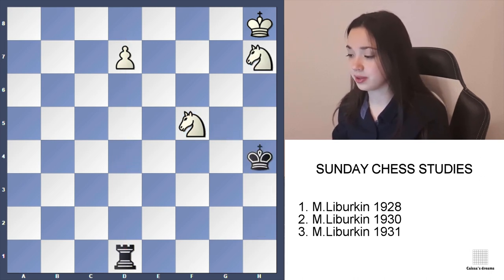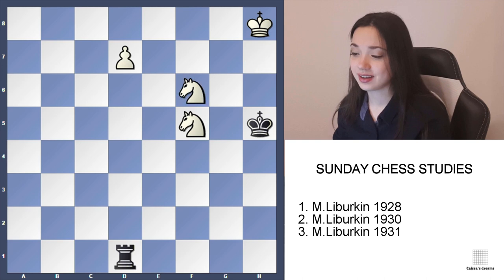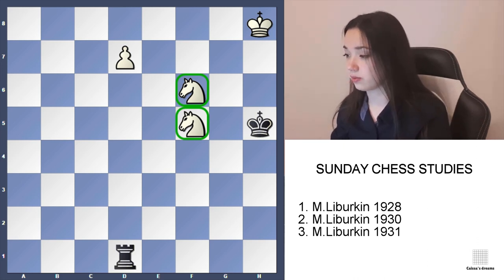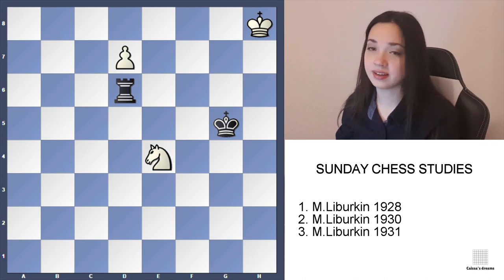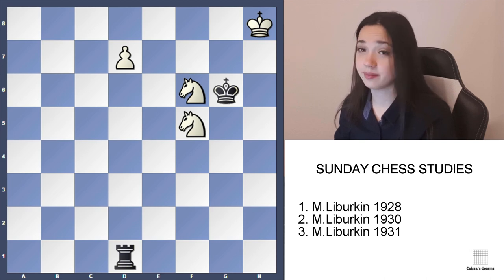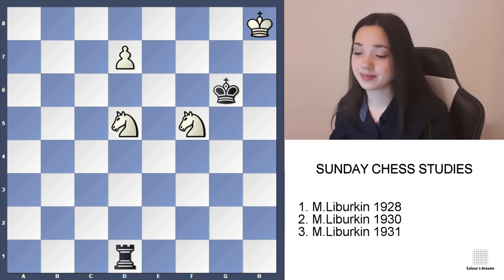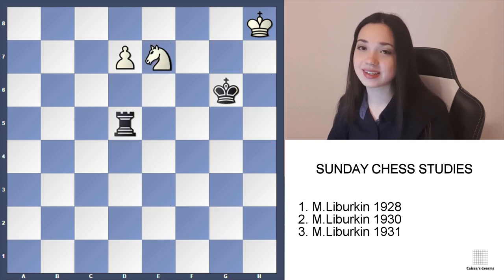But let's look at a more complicated move — king h5. Then we play knight f6, and we've got both knights active in the game. If black plays king g5, then we can play knight d6, and after taking, knight e4. That's why king g6 is a better move, but then knight d5. He can't take because of knight e7, and it's game over.